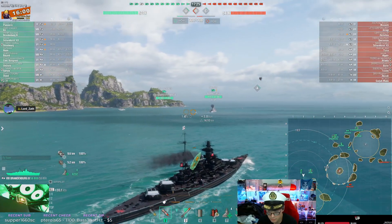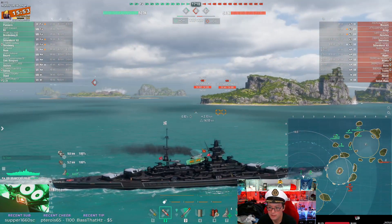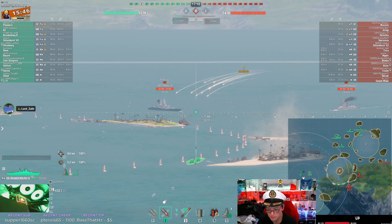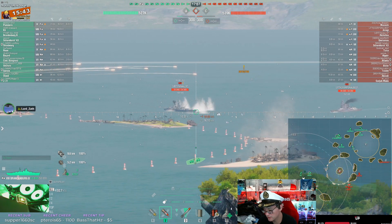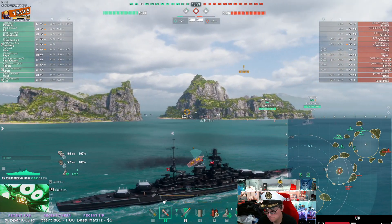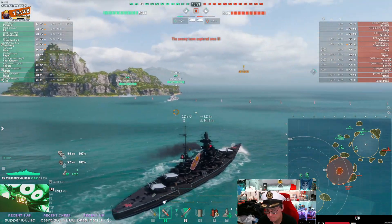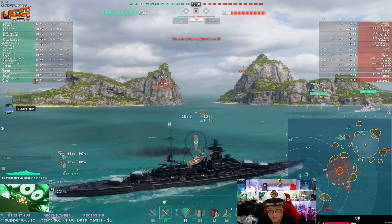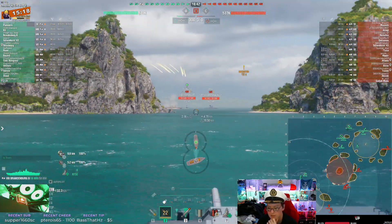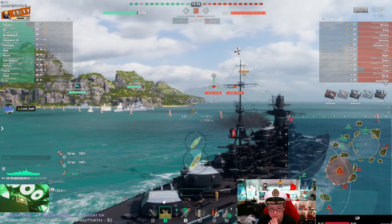You've got AP in the barrels and there's a lot of cruisers. If you want to shoot battleships and destroyers early, I'd have HE in the barrels — you're probably not going to get a magic shot on a cruiser at the start. Your Pommern is stopping and I don't think he's used Hydro yet. Then a Musashi appears, and a Hipper too.